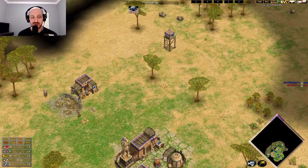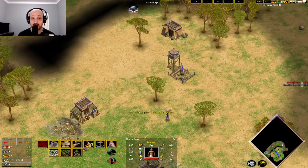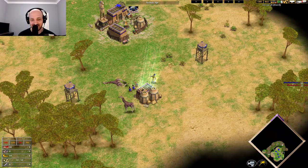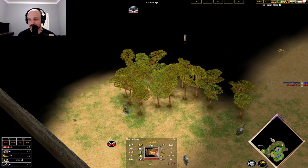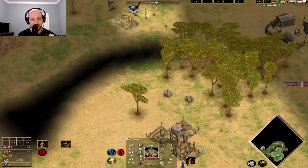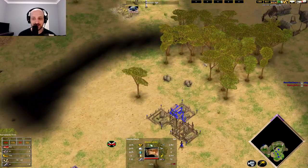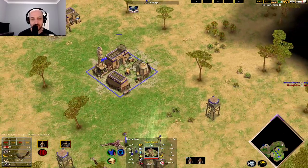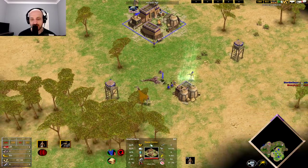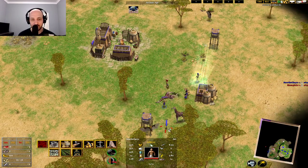This is the strategy: early villagers on gold means you get the temple up with only one villager building. It means you get more resources, which then means you can get your second town center nice and fast. Converting these giraffes nice and early is vitally important — if your opponent pushes you off these, it's very, very bad.